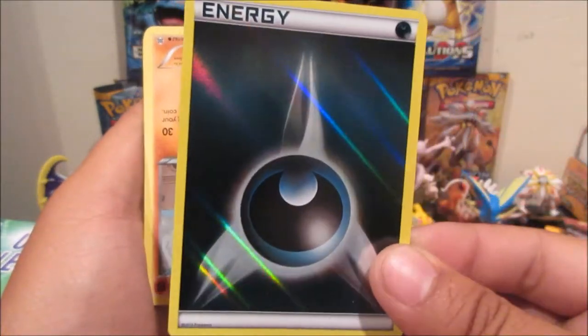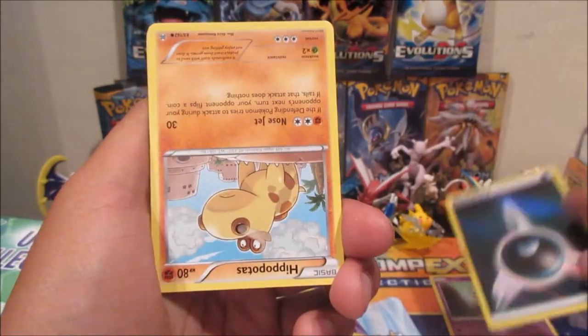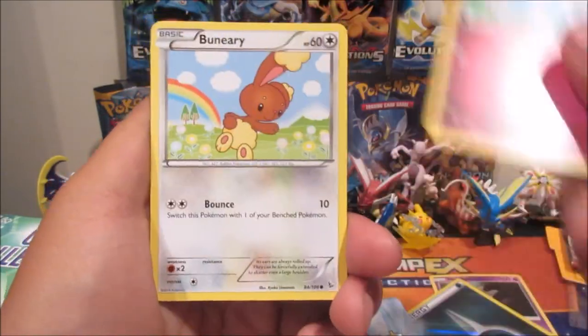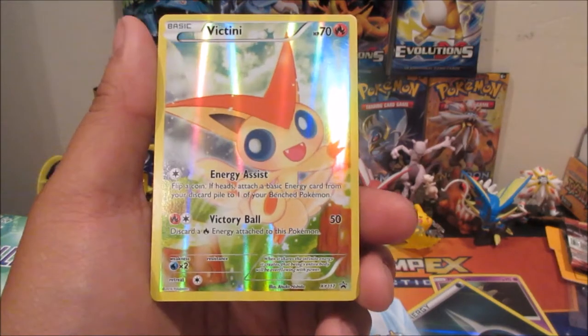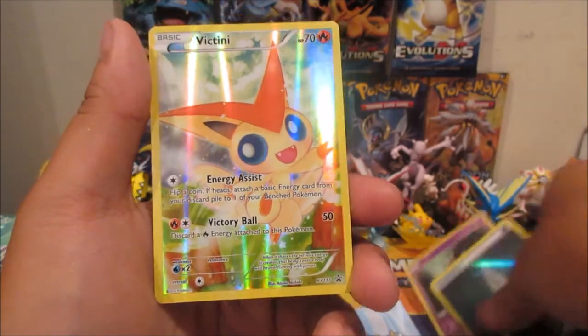Got a Croagunk, Togepi, Shuppet, Cascoon, Goomy, Metang, Sceptile, Spiritomb, Gastly — oh, a reverse holographic Darkness Energy! Wait, so are we getting more than one holo? That's amazing! Got a Hippopotas, Cottonee, Bannery, and a holographic Victini from the Mythical Collections. We actually got three holographic cards out of 20 cards — that is not bad!